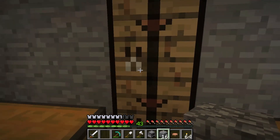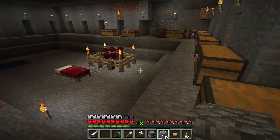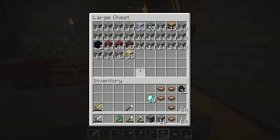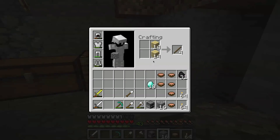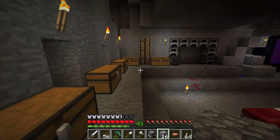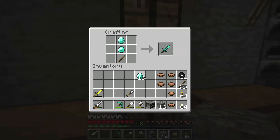Do you think we should make a diamond sword? Do you guys think we should? Yeah, we should. What do we have — sticks? How many sticks? No? Okay. Six sticks. Diamond sword it is.